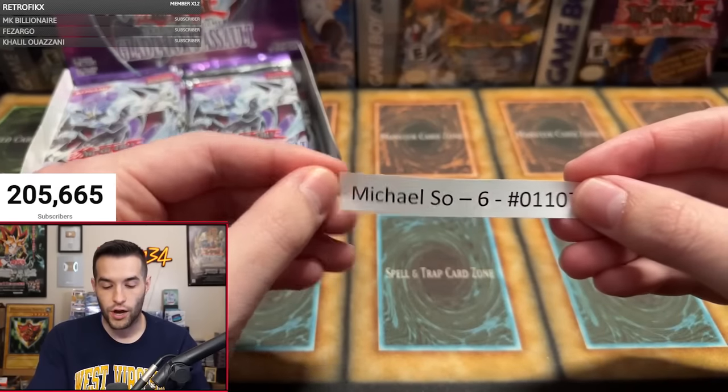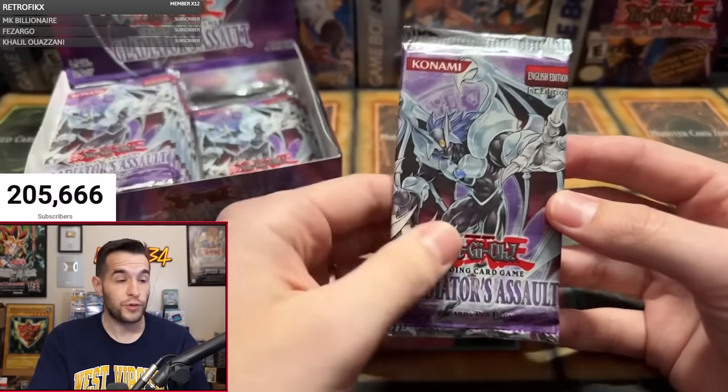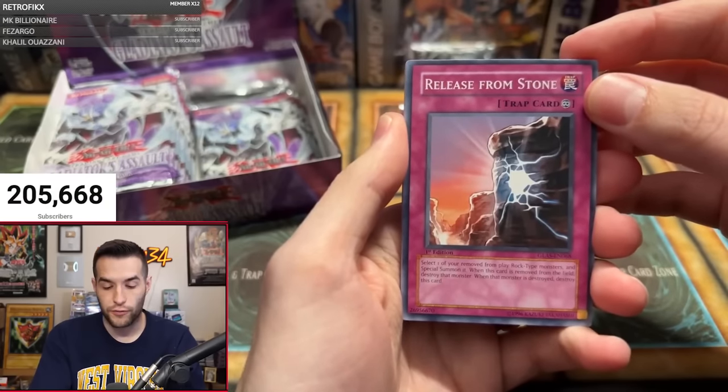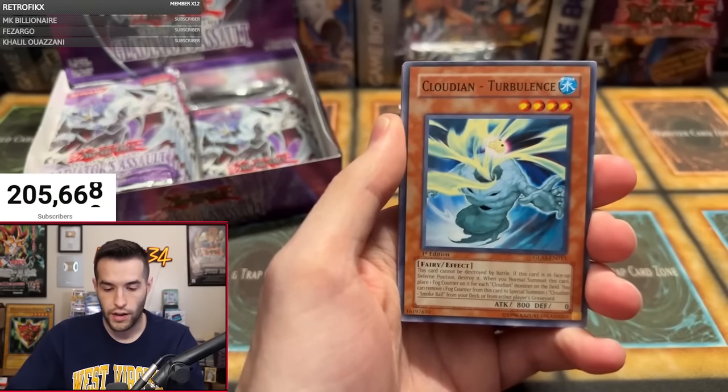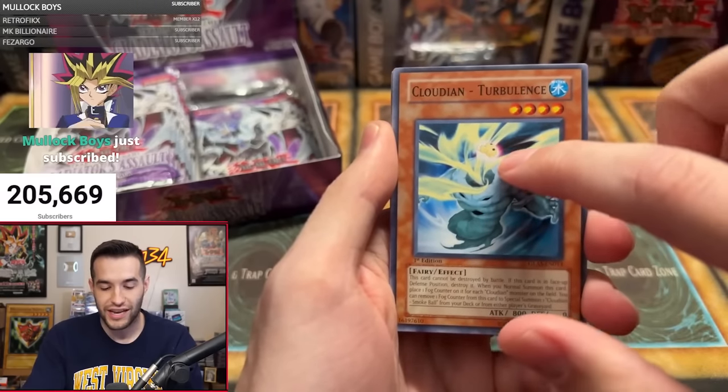Michael S.O., number six — there are two Michael S's today, so here's your number. You got six packs. Can we get our first foil? So far zero for us — we're off to a bad start. We have a Release from Stone, cool artwork, Cloudian Turbulence. Never the ones you're really looking for.